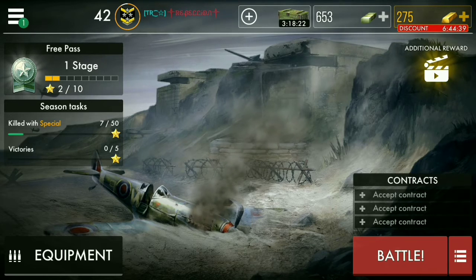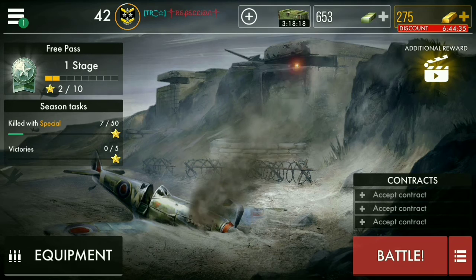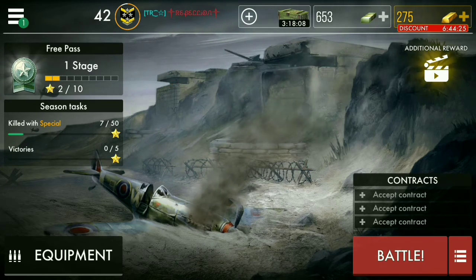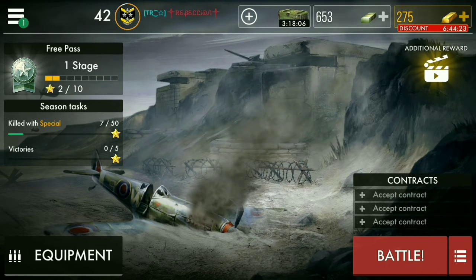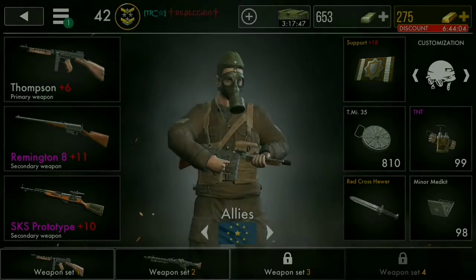Another thing they've changed is getting gold. It used to just give you gold when you watched an ad up top, but now if you click it, you can decide what you want: seven gold, ten credits, a weapon upgrade point, or an armor upgrade point. That's probably good because you can get weapon upgrade points, but I'm not sure if it replaces the old system.